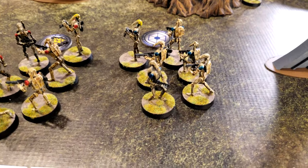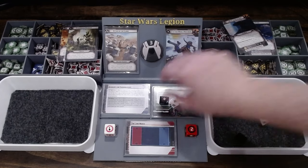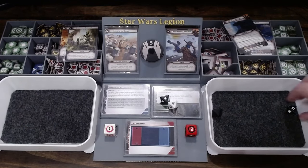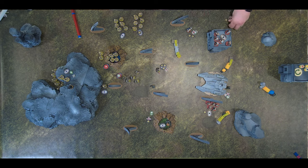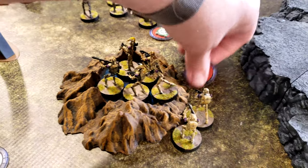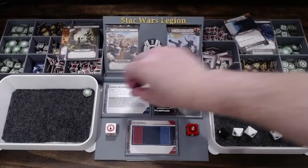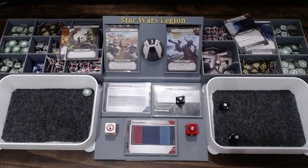The purple B1 squad aims and shoots at Obi-Wan — rolling only one hit initially and rerolling two dice for one more. With the result being only a crit check, Obi-Wan just takes a point of suppression. It's the B2s — they activate, move twice up toward the barricade, and then shoot at the clones. Rolling a lot of dice, getting six hits, rerolling two for one more — seven total, minus one for cover leaves six. One clone dies.